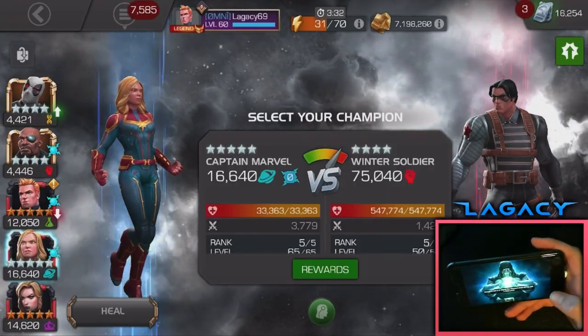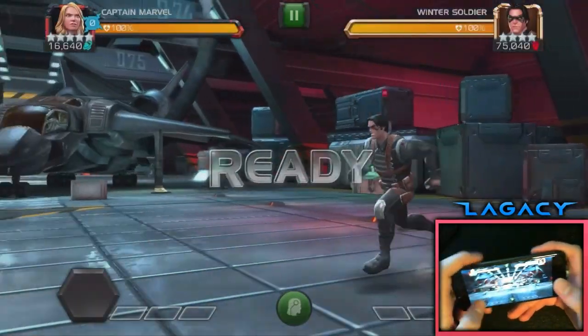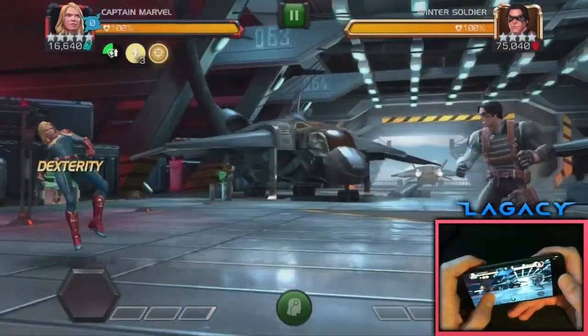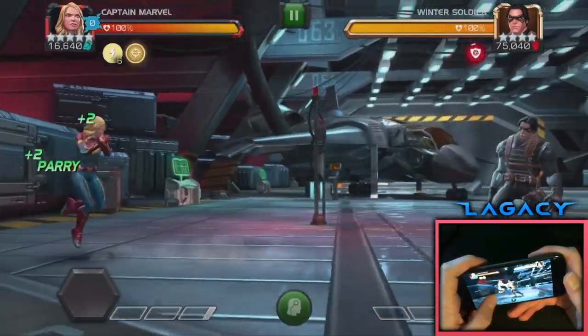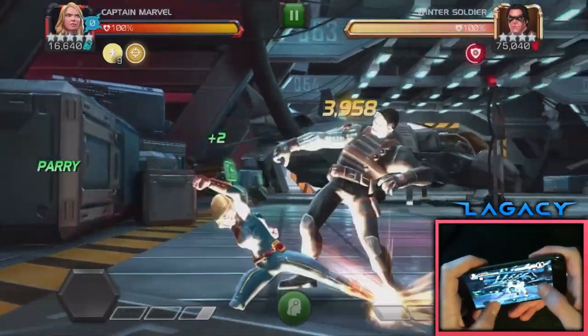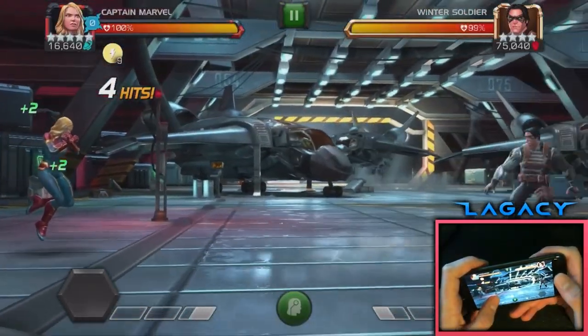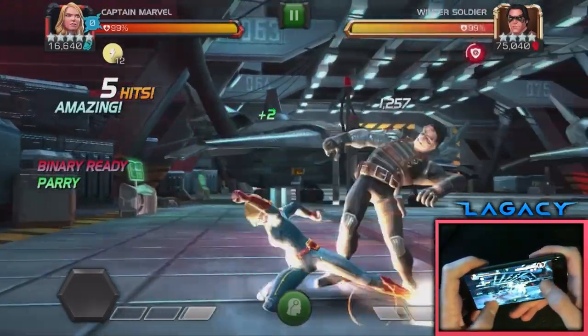Basically what this method is - it's when you miss a first parry and then you parry a different hit in the combo. So right here we're going to take a blocked hit. Let's let Winter Soldier dash at us, we miss the parry, and then boom - you see we parry the second hit there. So a Reparry is pretty much you don't parry on the first hit, but you parry on another hit in their combo. Again, let's demonstrate - boom, you see we parry the second hit there.